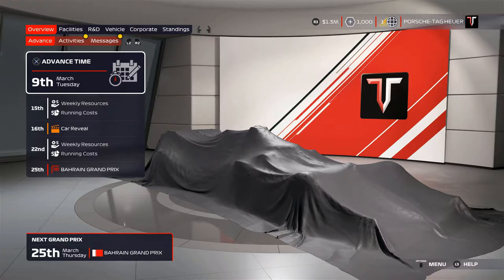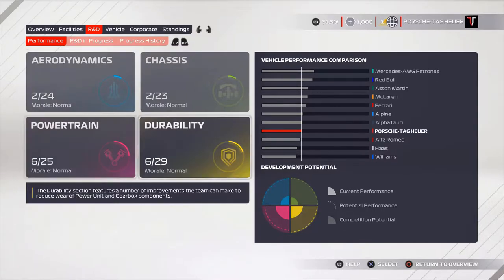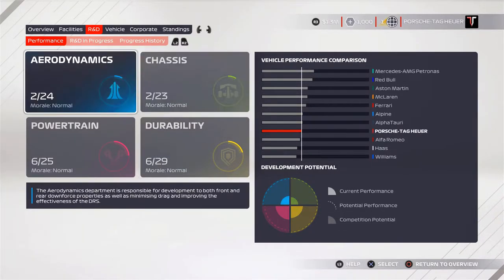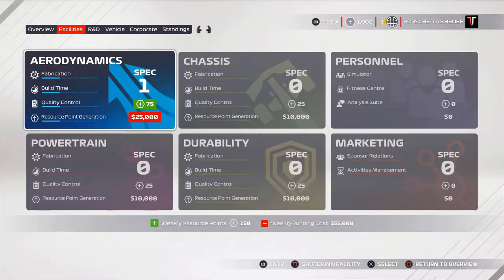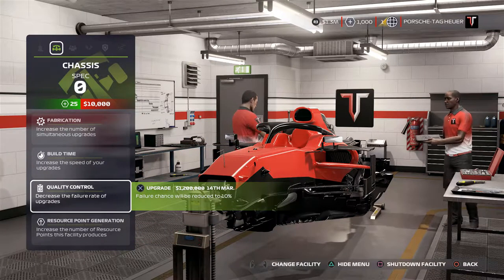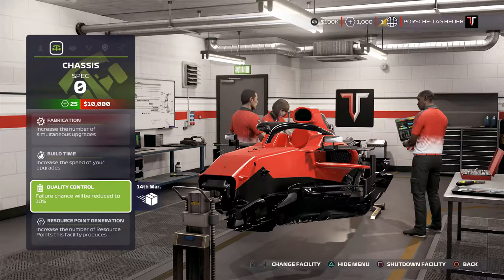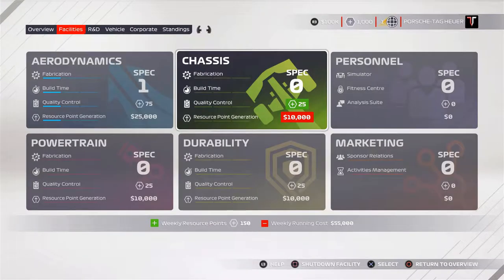We've gone with chassis and aero to help our R&D section. The powertrain is looking not too bad already, and our interview answers helped give a boost to both aero and chassis. Because we selected the last question to help aerodynamics, we're automatically bumped up to spec 1 for our facilities. We don't have a lot of money, so we're going to take quality control on the chassis — it drops us down to only $100,000 to spend, but we want to guarantee that chassis parts come through.